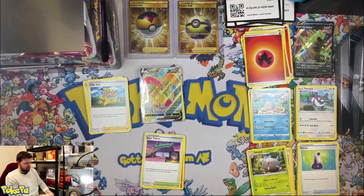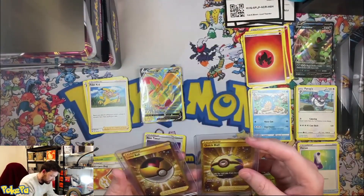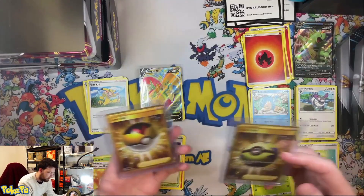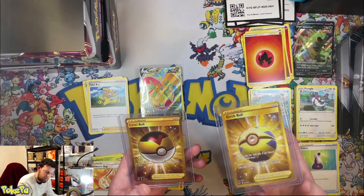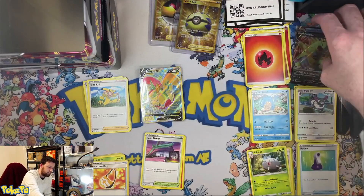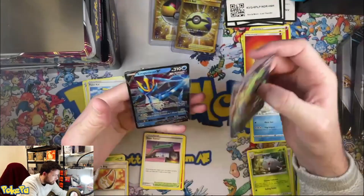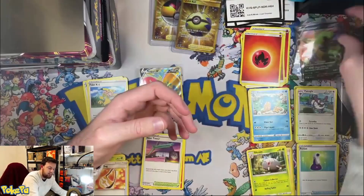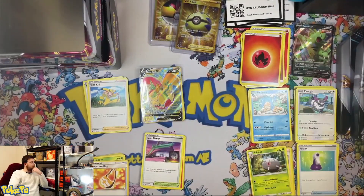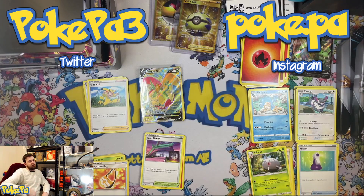Honestly guys, this is a banger! We've got two Secret Rare Poké Balls, both from different sets — this one from Battle Styles and this one from Sun and Moon Base. And we've got a Flapple V. Like, we killed it. And we've obviously got these promos, which really aren't too bad. The Empoleon's actually quite nice, but the edging is terrible. Anyway guys, it's good to be back. I'll probably go back up to my two uploads a week — Tuesday and Friday. PokéPa signing out — like, subscribe down below, and I'll see you soon. Bye!